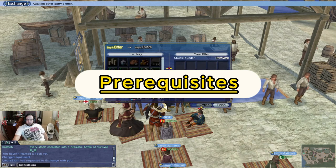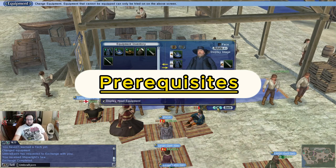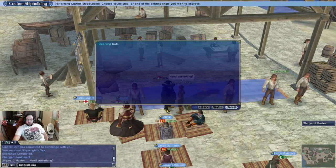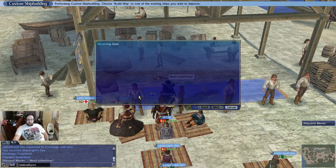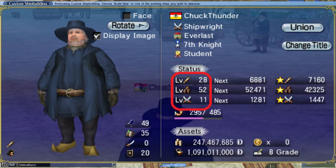The first part I want to break shipbuilding down to is getting the prerequisites - what you need to do in order to become a shipbuilder. In the shipbuilding tree there are some things you need before you begin. First, you need to be at least zero adventure, zero trade, and seven battle.